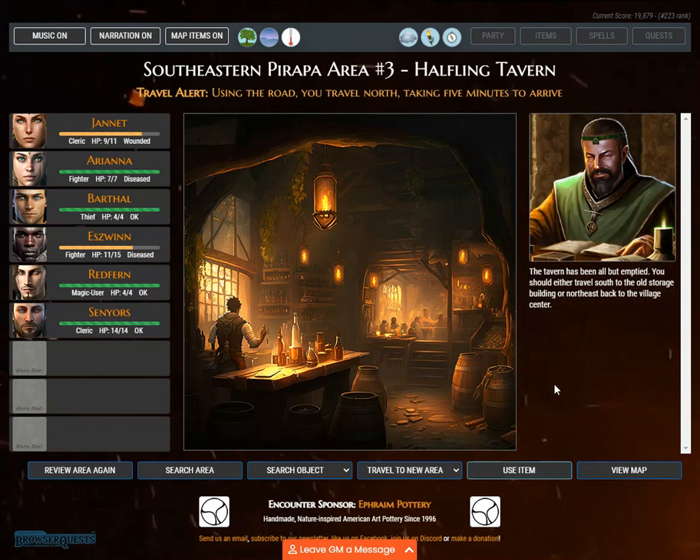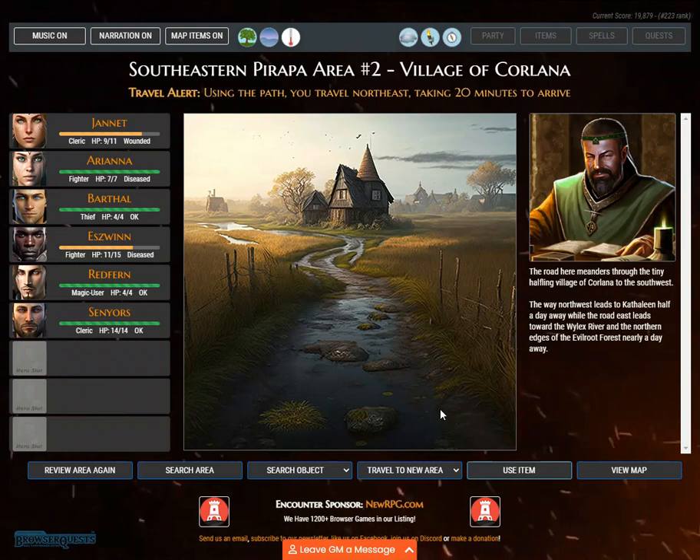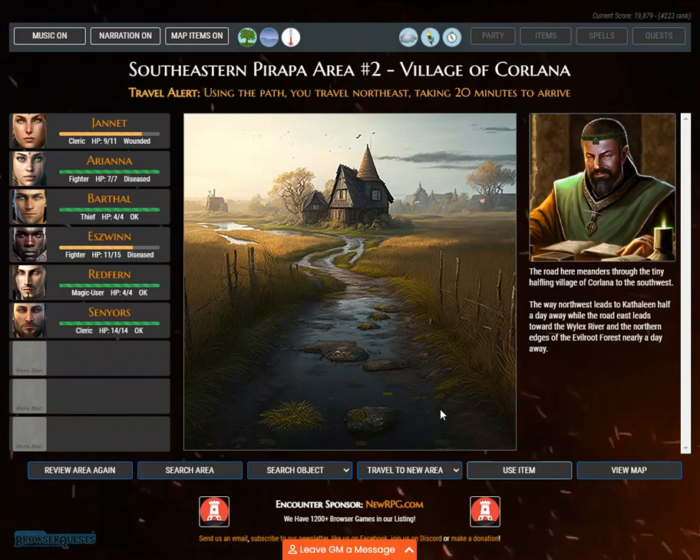Travel alert. Using the road, you travel north, taking 5 minutes to arrive — the tavern has been all but emptied. Travel alert. Using the path, you travel northeast, taking 20 minutes to arrive. The road meanders through the tiny halfling village of Corlena to the southwest. The way northwest leads to Kathleen half a day away, while the road east leads toward the Wilex River and the northern edges of the evil root forest nearly a day away.